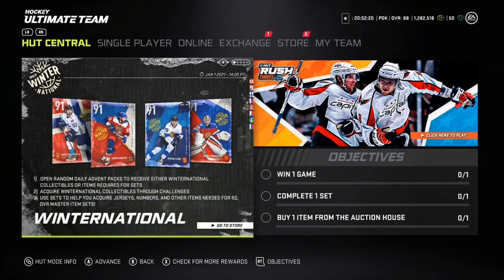What's going on guys, it's Patty Kills here, back with another NHL 21 video. Today we have the Winter National event — they did this last year too. We have four master set players right now: 91 Bobrovksy, 91 Patrick Laine, 91 Borchek, and 91 Zuccarello. You open daily advent packs to receive either Winter National collectibles or items required to do the sets. You can also acquire these collectibles through HUT challenges, and use them to upgrade from the 91 master set cards to 92 overall versions.